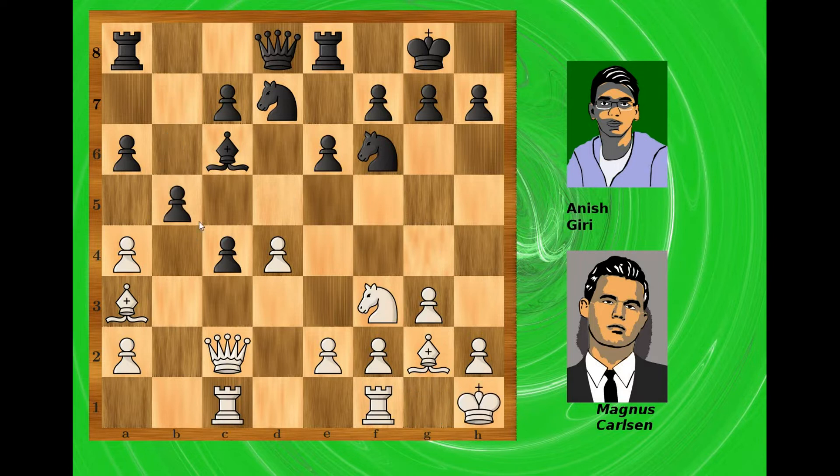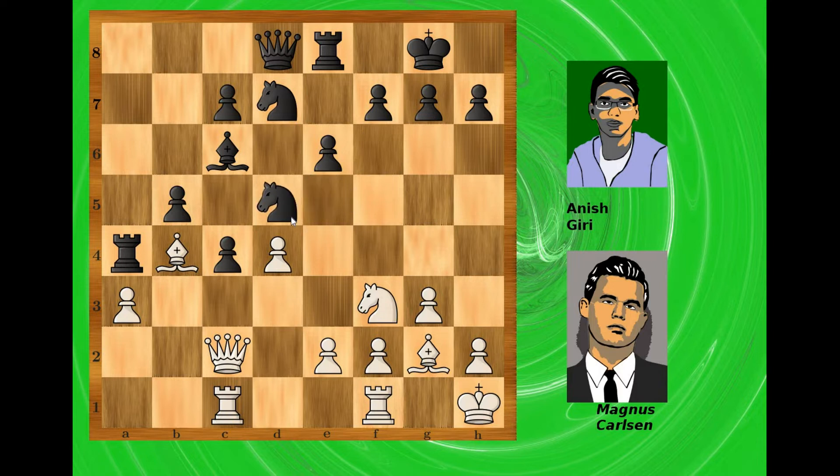If white allows this — for example, king to h1 — then after b5 white is forced to capture. After pawn captures, the bishop is under attack and cannot go to b2 because the pawn on a2 is still under attack. So after maybe bishop to b4, rook goes to a4. Even if white defends, knight goes to d5 and black has redeployed his pieces with a pawn up. Black is much better if not totally winning.